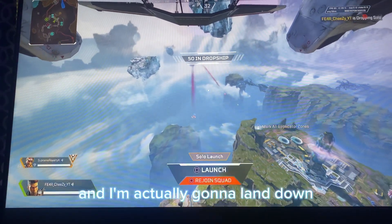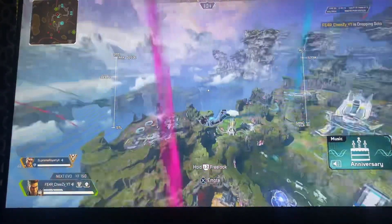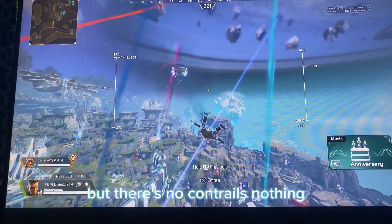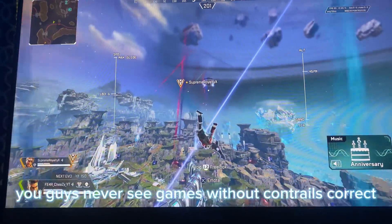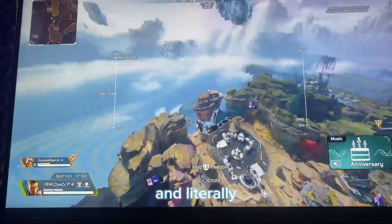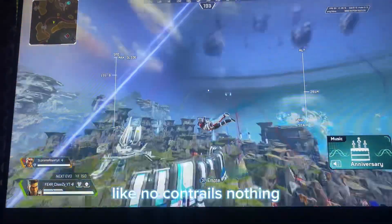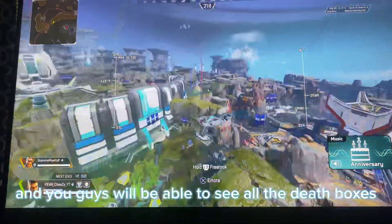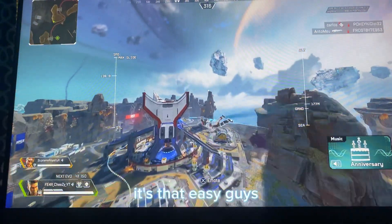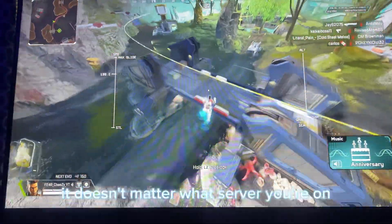I'm actually gonna land down. There's no contrails, nothing — you guys never see games without contrails, right? Literally that's all you guys have to do. No contrails, nothing, and you guys will be able to see all the death boxes. Let me know how you guys get it in the comment section.